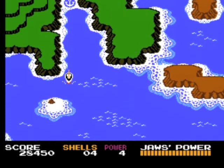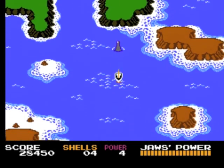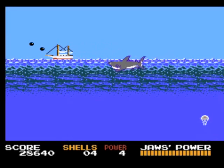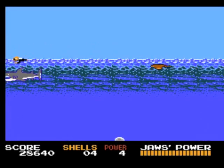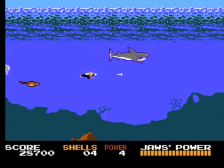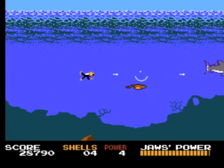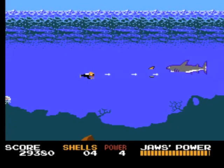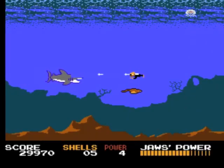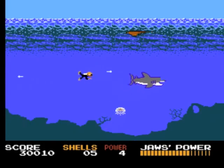On top of hitting random objects in the ocean, you'll also inevitably hit Jaws as well. When this happens, you'll usually start in the boat and lob some bombs at him before diving in. Once in, you basically just shoot at him until he swims away. It's really not very difficult at all, but I do recommend a turbo controller for this one. Repeatedly bashing the A button to shoot will take its toll on your hands after a while.